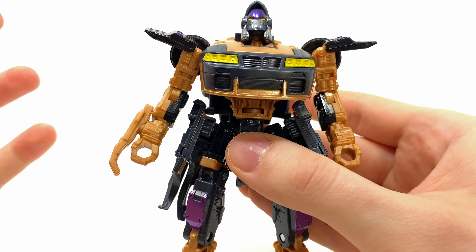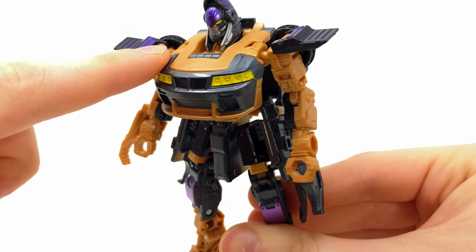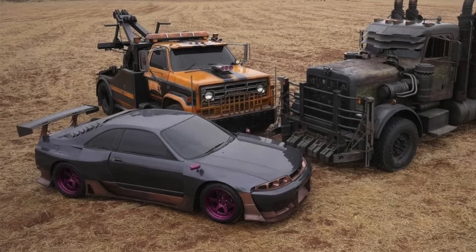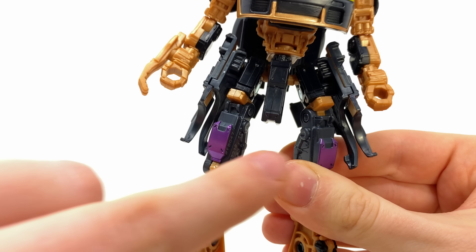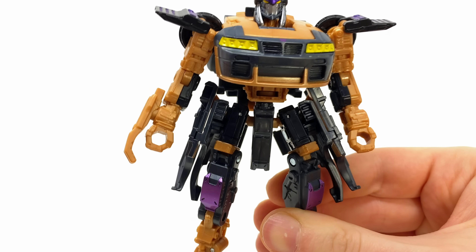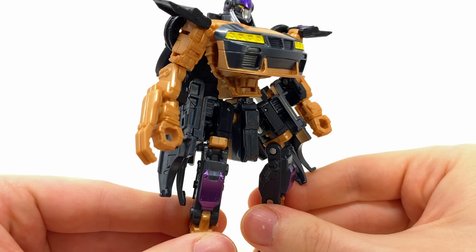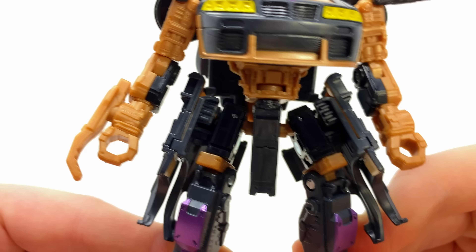We do have to talk about the elephant in the room — that's the shade of brown they've used for the arms and chest piece. I'm not too sure why they went so heavy with the brown. I know she has this kind of color in her vehicle mode, but not to this extent. It could have looked way better had they spruced up some of these pistons with maybe the purple we're seeing on the kneecaps, or even some gray or black plastic just to break it up. But it does take some getting used to and it doesn't look terrible.